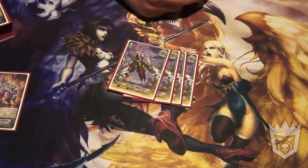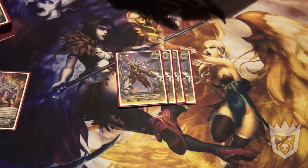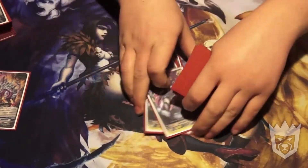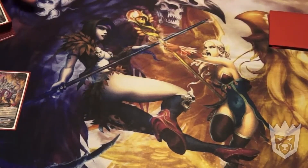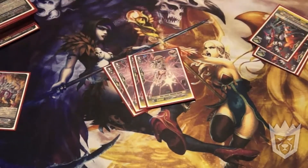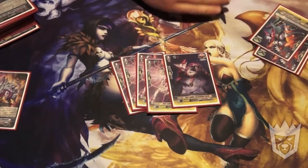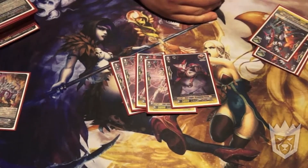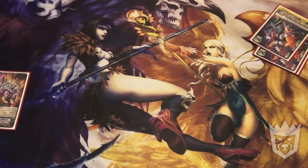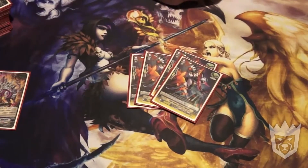For the trigger lineup: running 4 Star Vader Meteor Liger — crit trigger and it looks badass. And 3 Star Vader White Soul Dot, so 7 crits total. Then running 5 draw triggers: 4 Nebula Captor and 1 Scouting Ferest. A lot of people are running 8 crit, 4 draw; I'm running the extra draw just because I like hand. And of course 4 heals, pretty standard.